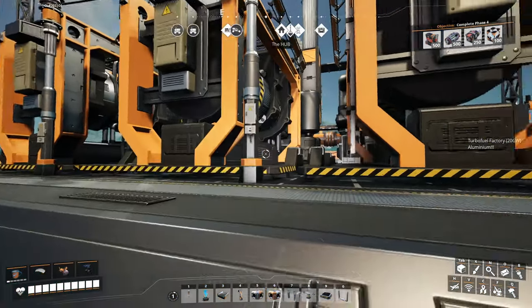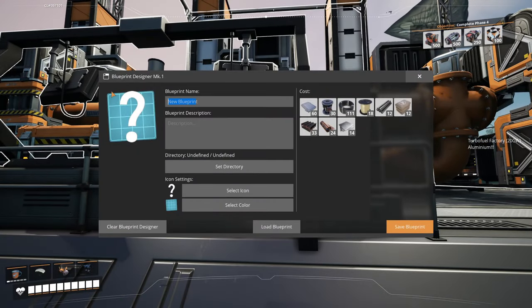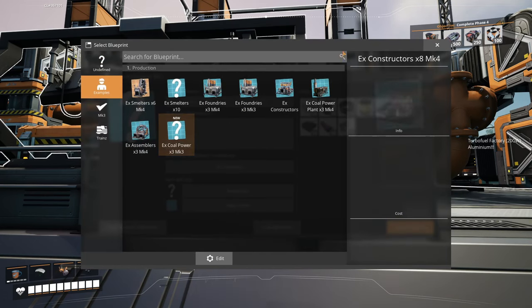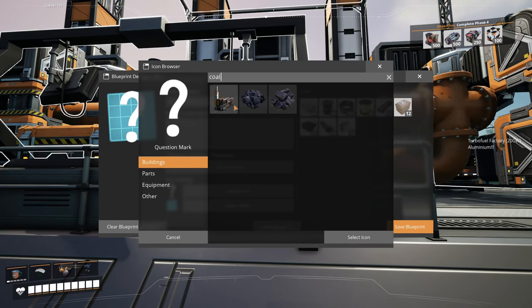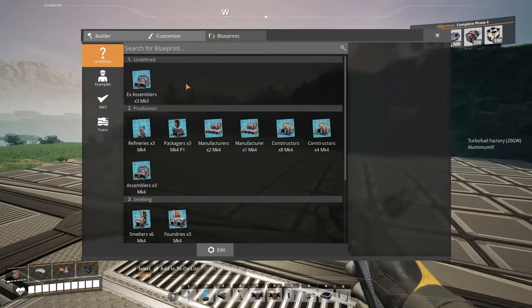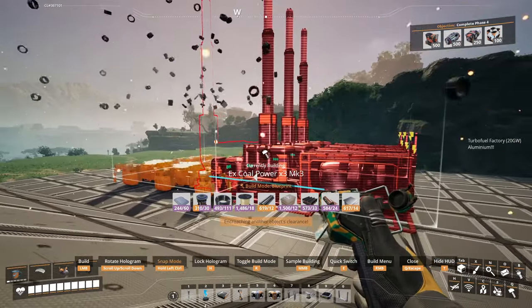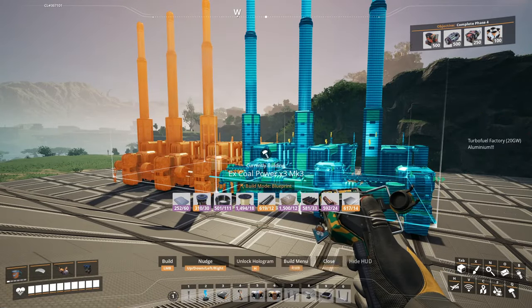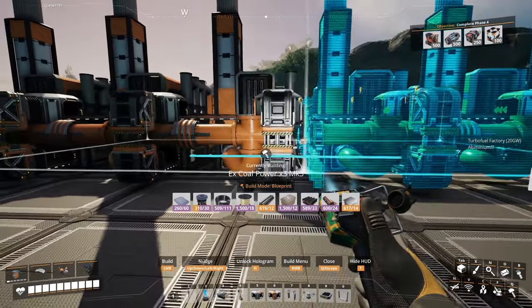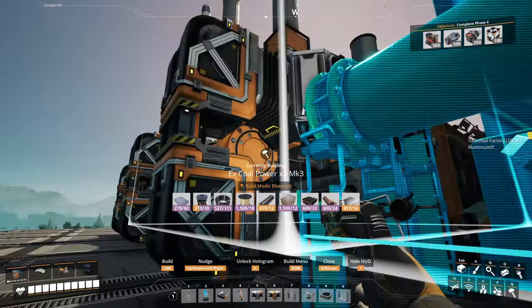We'll save this as example coal power x3 mark3 in the examples directory. When tiling these together, the easiest way is to just connect them one after another. In blueprint mode you connect them two in a row — make sure they're lined up the same way. Lock with H and nudge to get them as close together as possible. Then you just connect that belt with that one and that pipe with this one, and you're done.